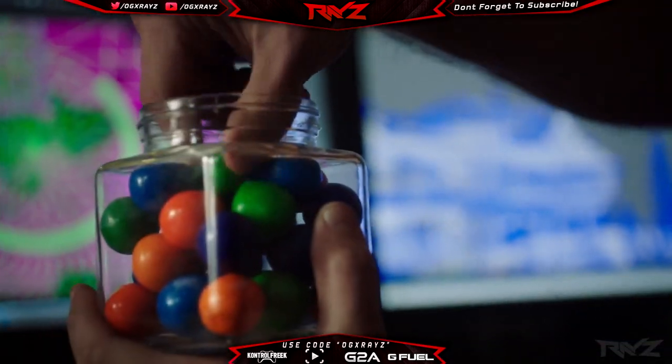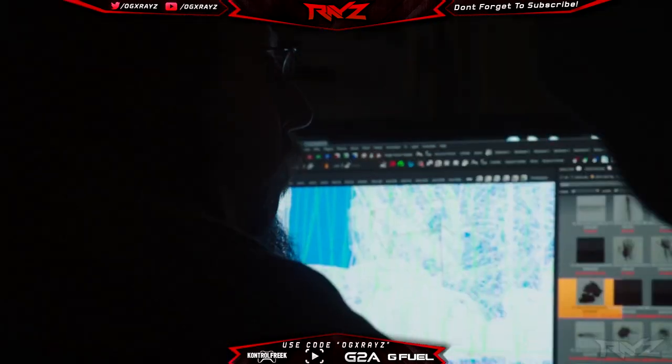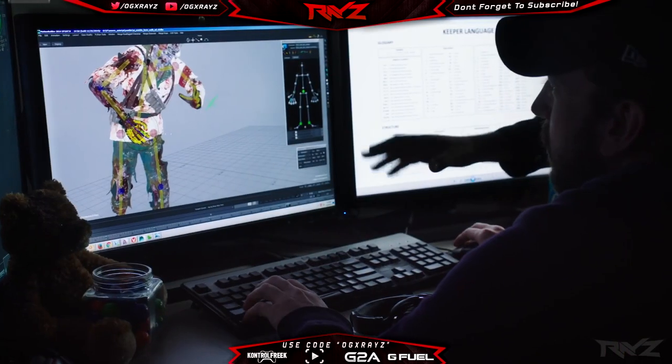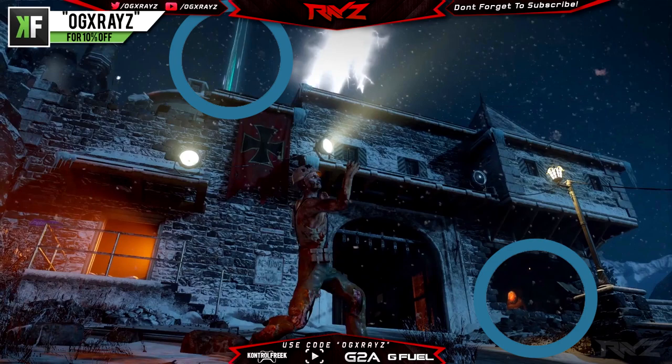They also gave us a quick look at all of the different blood marks, and I saw one that looks like a head, so I wanted to point that out. Moving forward, we get another shot where we can see the mystery box light, and on the bottom right side you can see what looks like Double Tap.